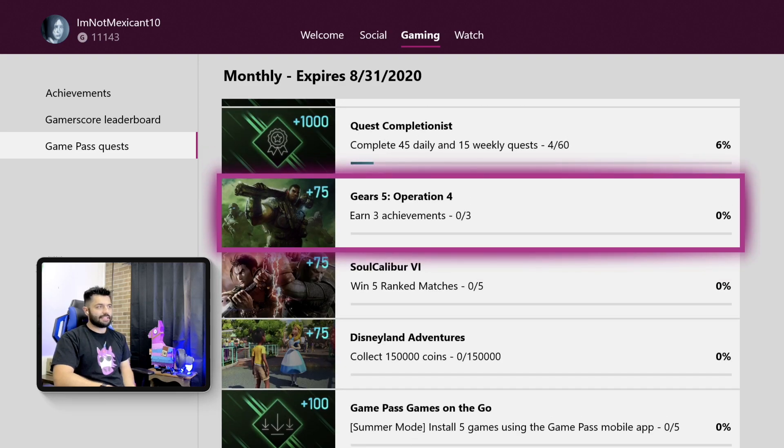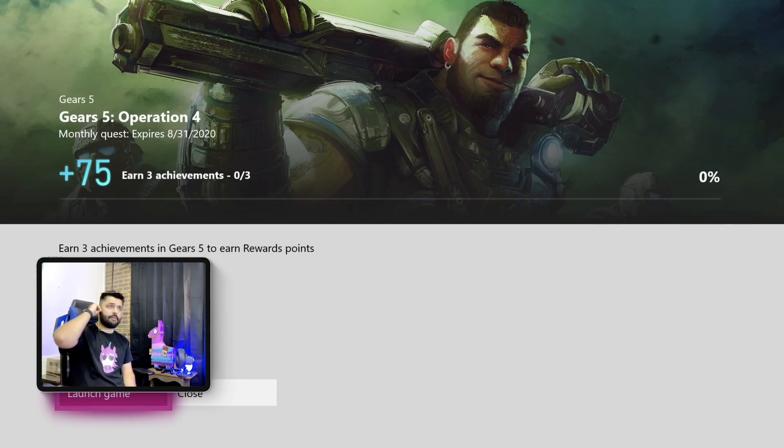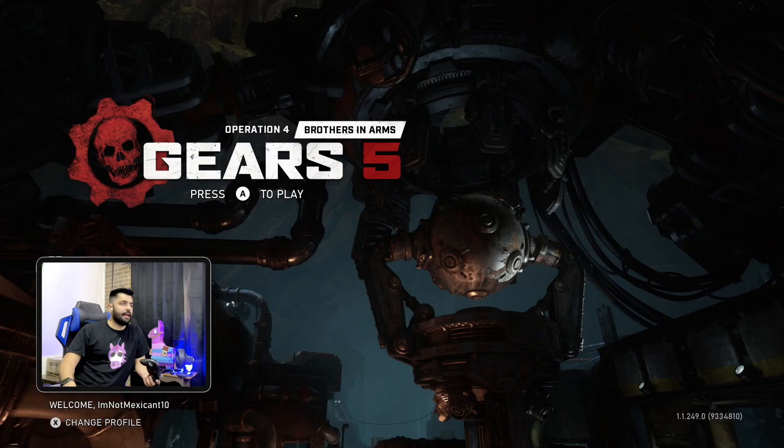This is my wife's account because I have the majority or all the early achievements you can get on Gears 5 on my account. The challenge is Gears 5 Operation 4 — 75 plus Microsoft points, earn three achievements, no particular order, no particular achievements. After digging around online and looking at the achievements themselves, the ones I've collected and the ones she was missing, these are the ones I came to agree are the best ones to get for your time.